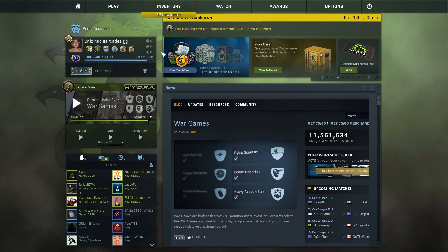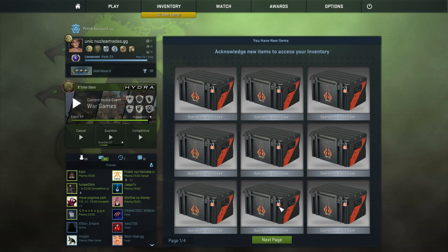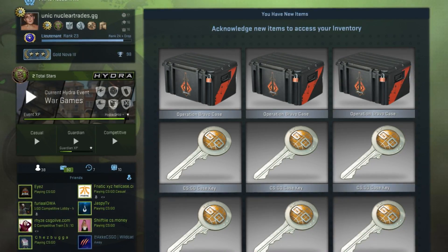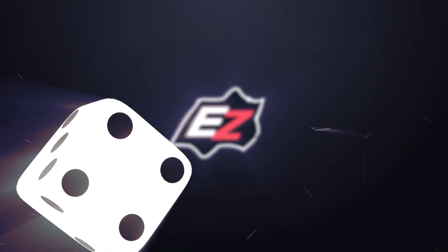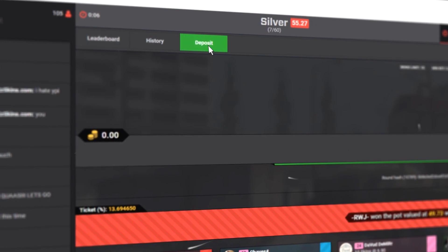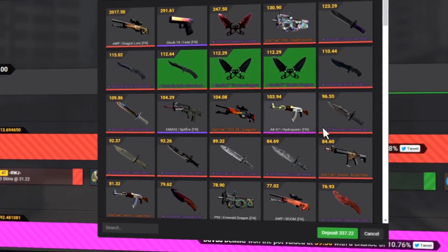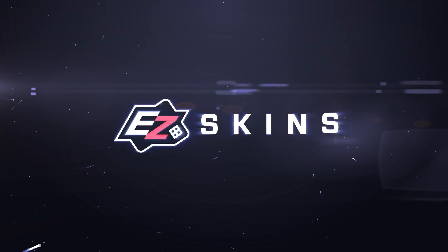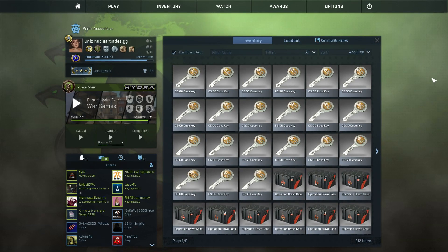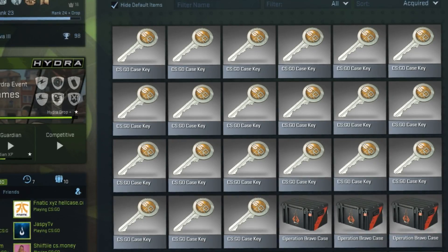Every time I try and play I play with my friends and we all just end up trolling. Okay, I think you know what this video is now - boom boom, well I think you knew by the title. We've got 21 Bravo cases and 21 keys to open them, so this cost would be like 240, 230 bucks.